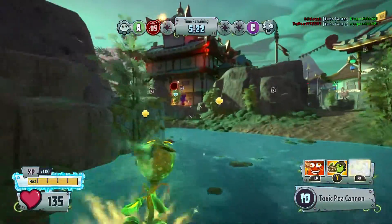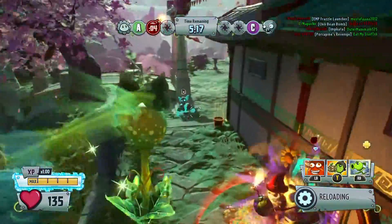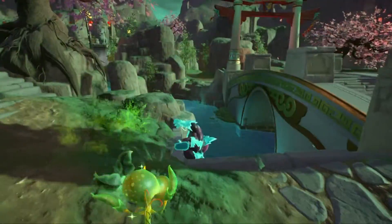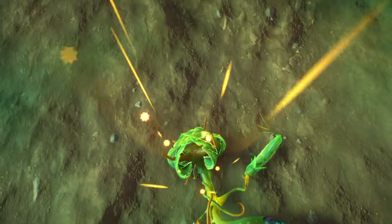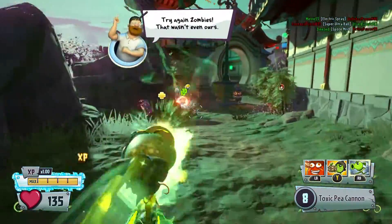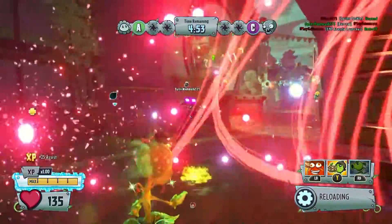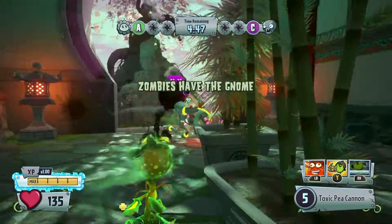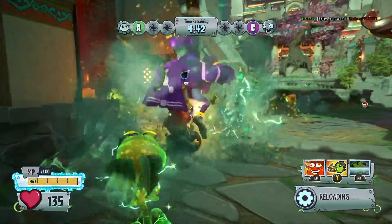At number 2 we have the Toxic Peashooter — the first ever character I managed to get to master on Garden Warfare 2. This character has the biggest splash damage out of all the Peashooters. Also, if he stands next to zombies they get toxified, and if they get hit by his Peas or splash damage they also get toxified. So at number 2, the Toxic Peashooter.